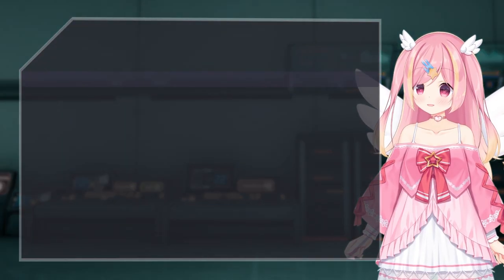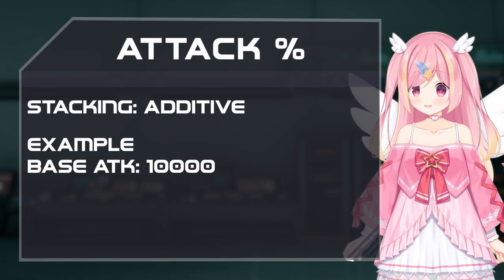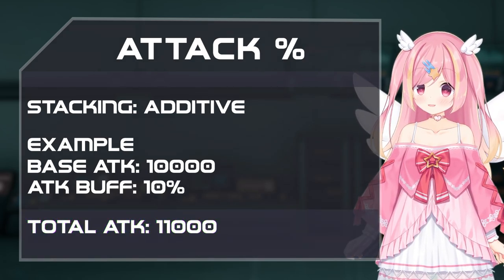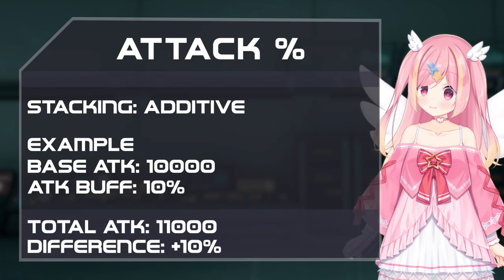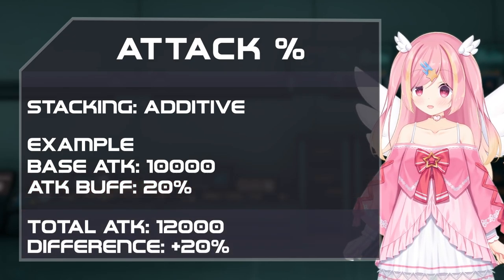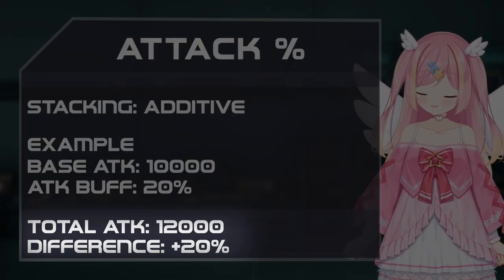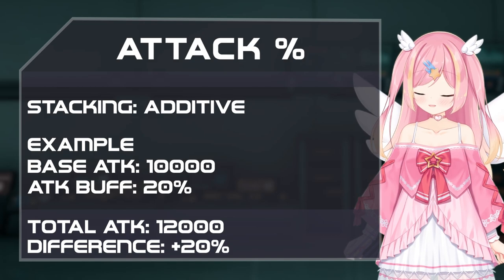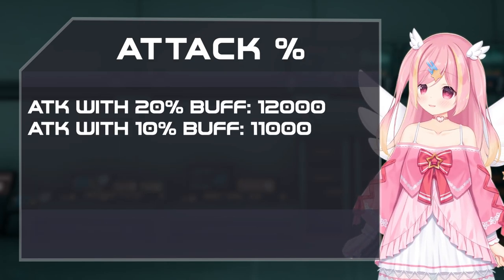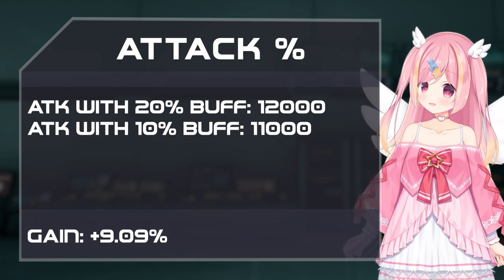Attack percent values stack additively with one another. If you have 10,000 attack and gain a 10% attack buff, you now have 11,000 attack — a 10% increase from the start. However, if you gain another 10% attack buff on top of it, you're now at 12,000 attack, which is still a 20% increase from the start, but only a 9.09% increase from the previous state.